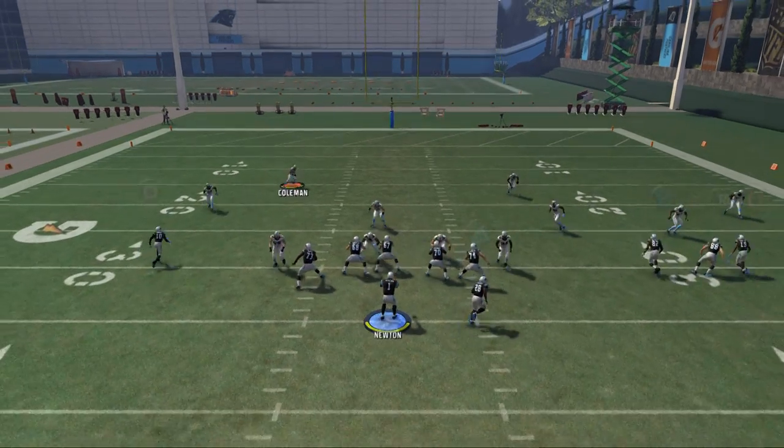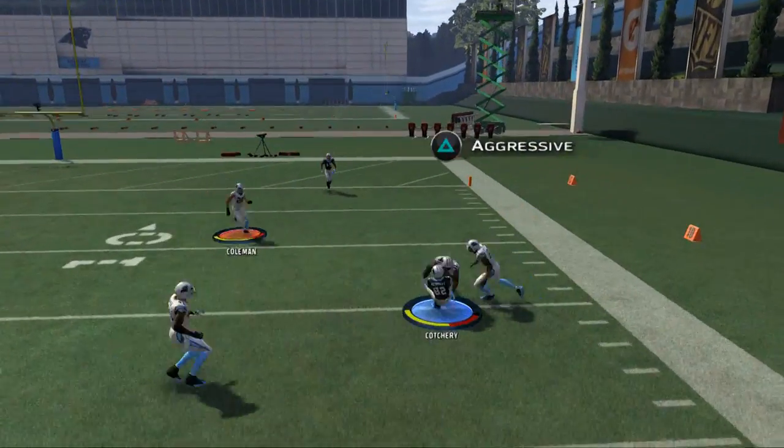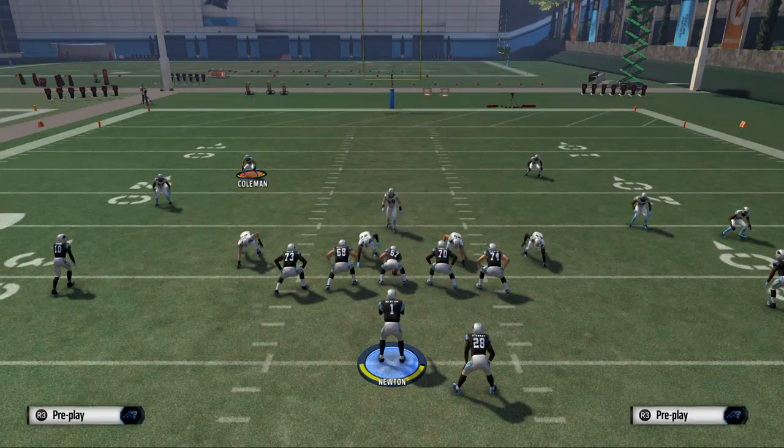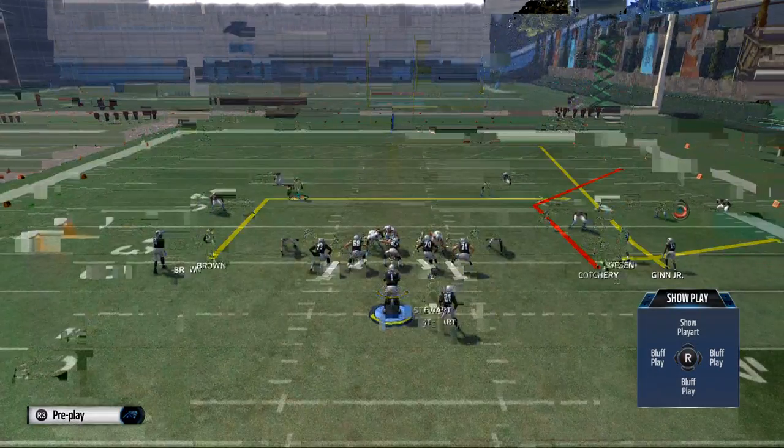We're going to first start against the basic cover 3. Cotchery is going to be the main route we target. We're going to pass lead that to the right and he's going to get a nice animation to go catch the football. No high pass lead here — just a regular bullet pass to the outside.